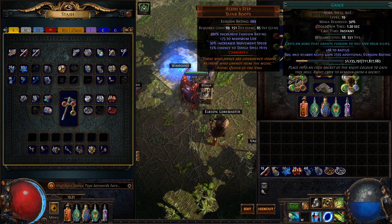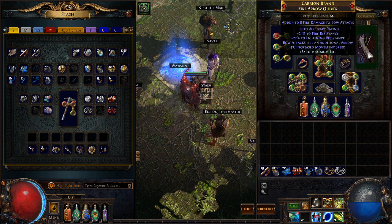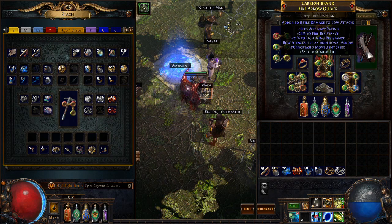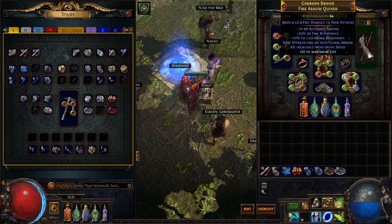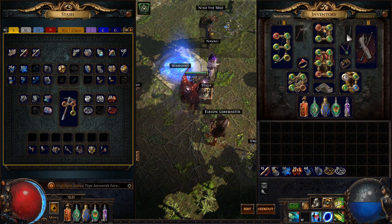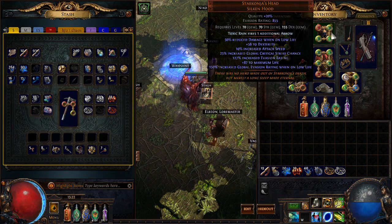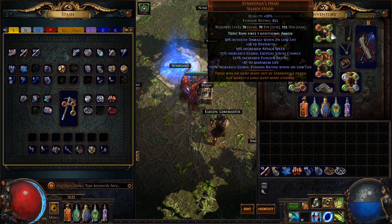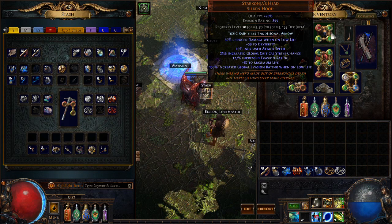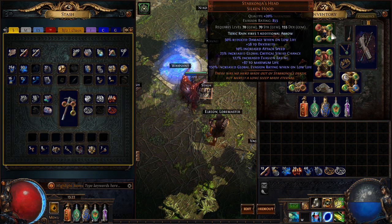Belt is resistance and life, as you would expect. Sinner's Step for the life, the dodge, spell dodge, and the high movement speed — plus the evasion is good. I did not quality these before I corrupted them — wow, I'm really smart. The quiver, which I was talking about earlier, fires one additional arrow. I also picked up some resistances on it. The fire damage to bow attacks at the top doesn't do anything, and then I crafted life on it. I switched from a Devoto's to a Starkonja's — not necessarily because I think it's better, although it actually is better — mainly because I purchased it with the helmet enchant, Toxic Rain fires one additional arrow, already on there. I paid one and a half exalts for it — not too bad of a price, I was happy with it.